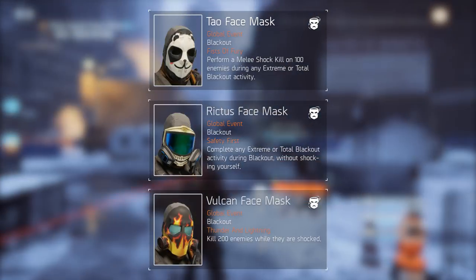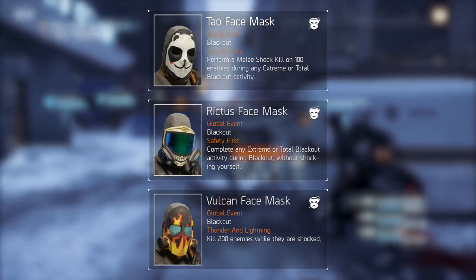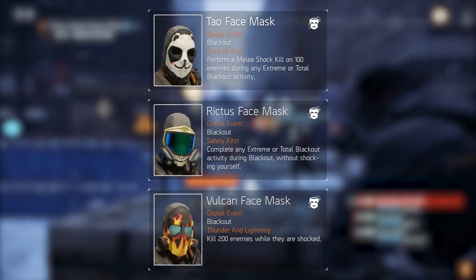The last one, Vulcan, requires you to kill — once again it's a guess — about 200 enemies while they are shocked. No modifiers are required for this one.